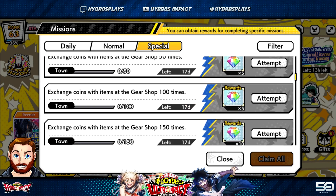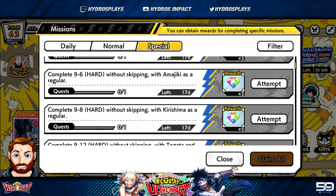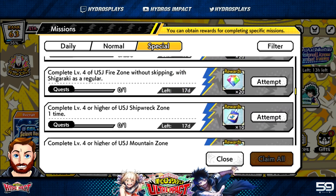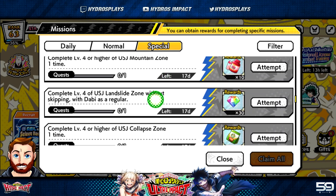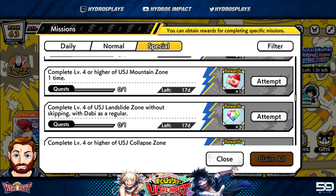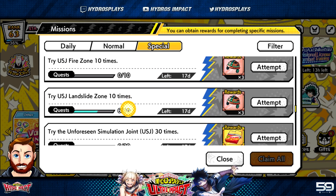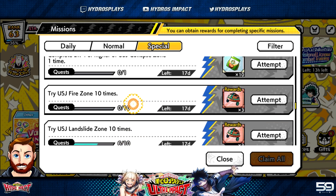As you can see, you can complete the gear shop, do stages with certain characters on your main team, and do USJ for hire. You don't have to three-star this — all you have to do is complete it. Don't worry about three-starring it, two-starring it, or one-starring it — just beat the level and that should get you the gems.